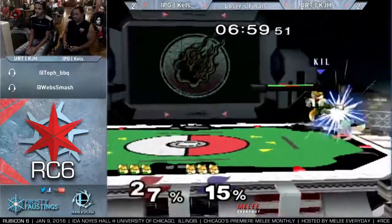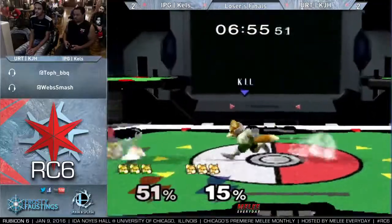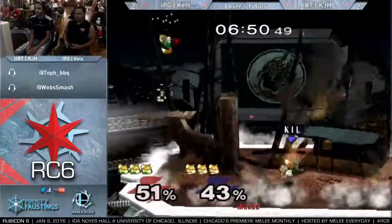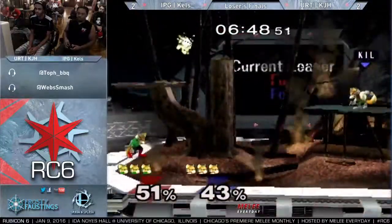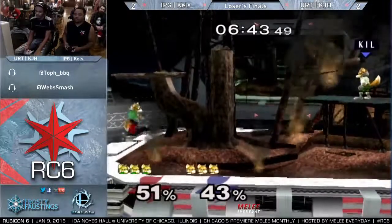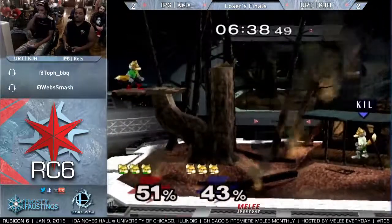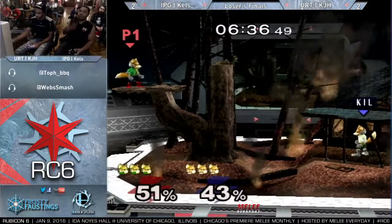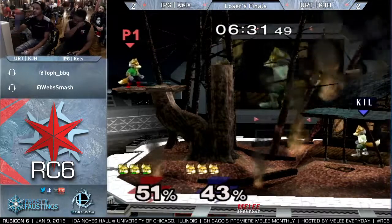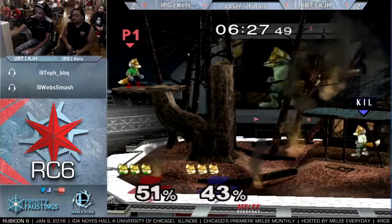Falco master — not in special. Getting shined by the ledge — that's dangerous. That's exactly what Kalindi is looking for, any situation where you can set up an edgeguard, because he's the one who's been edgeguarding well. Kels's edgeguards are just not there. KJH is hitting all the forward tilts and shine spikes. Kels has had a really good dash game and been getting solid grabs on stage — getting 50-60% combos with the up throw up smash.